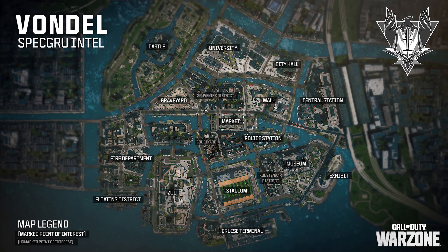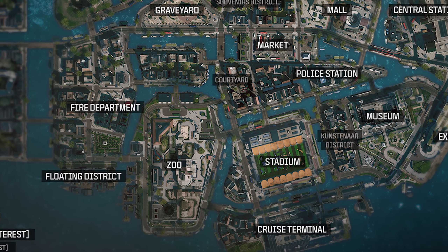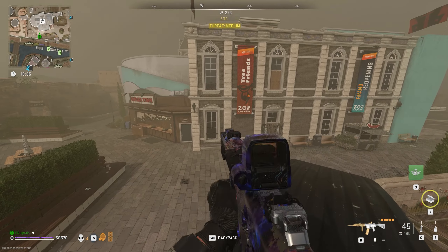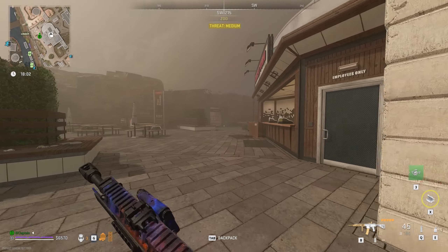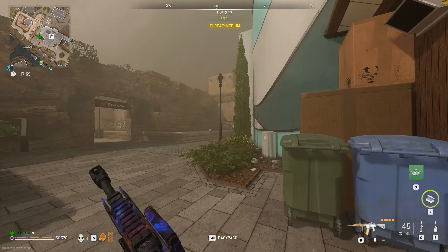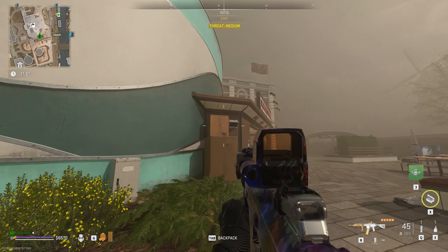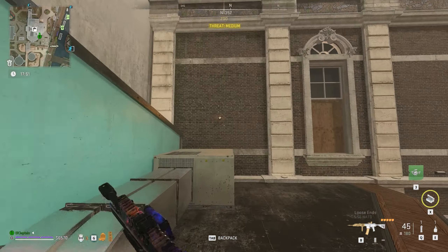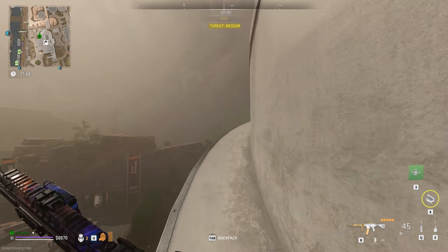And then to top it off, we have Vondel, the brand new map that we just received. I'm sure these looting locations will be available for a long time, so if you're watching this past season four, these places are probably still good. I was able to find a place on Vondel called Aquarium. Aquarium is a very big locked space and there are quite a few bots, so keep that in mind when you're going in. All you got to do is climb up on this side of the building, and once you get up, you go down the little elevator zipline. Here is what you'll find in there.